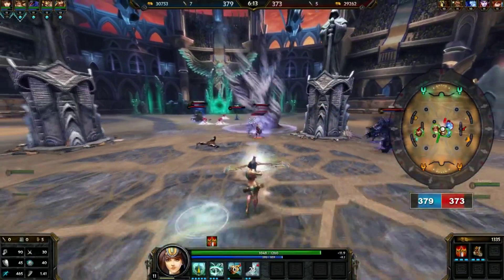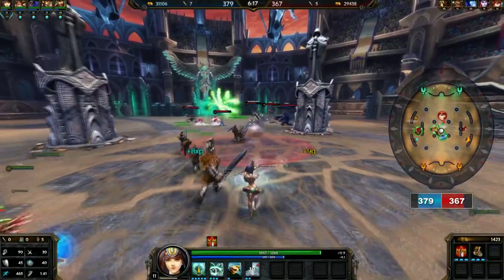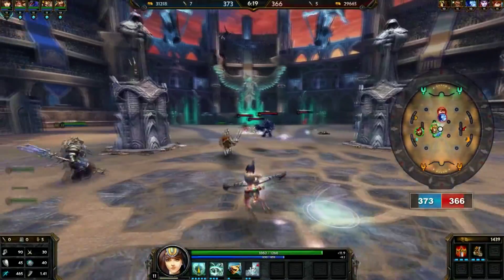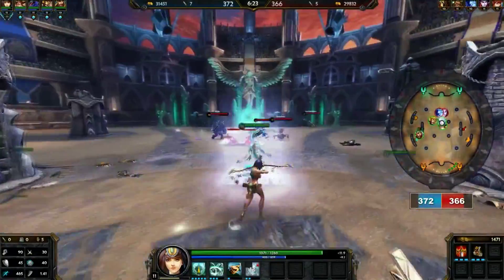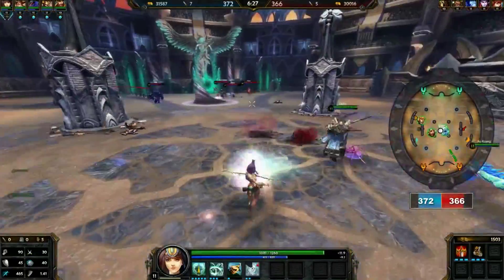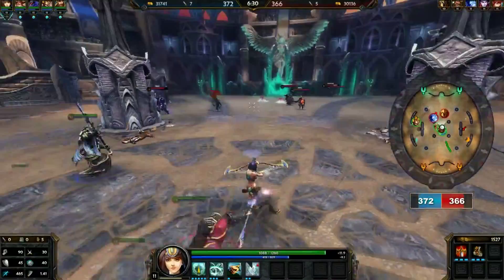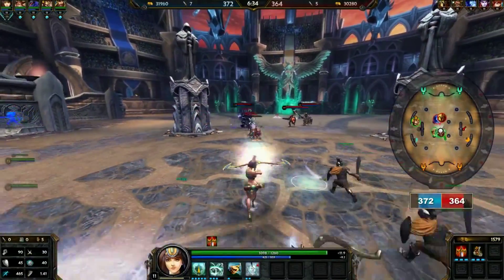When you're fighting Ares, you should get Beads of Purification — it'll let you break his ultimate and get away from it. I, a lot of the time as Neith, don't bother because I have the backflip to get away. But again it's a matter of your choice. You do have to be more careful with your three and saving it to use it against that ult.